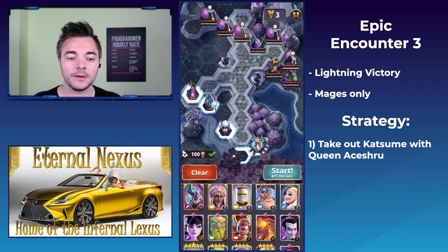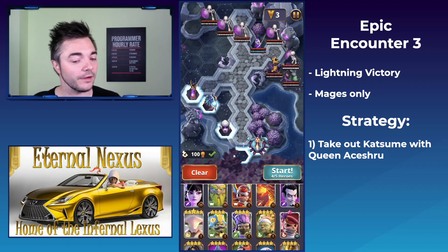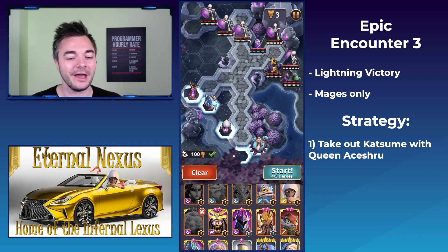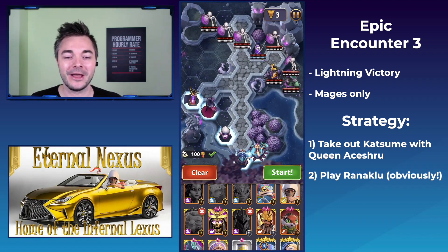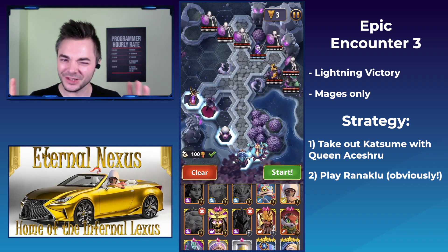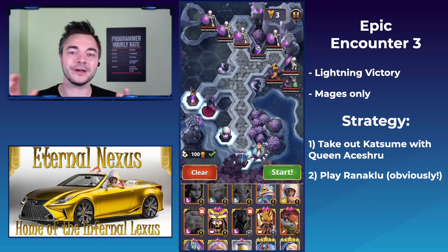The other thing: we have to play mages, and there are opponents standing next to water, so Tim Tim seems like a good idea. I'm going back and forth realizing I'm missing something — oh, it's Ranaklou. So Ranaklou is now in my starting squad. This looks fine. The game plan is pretty straightforward from the positioning.